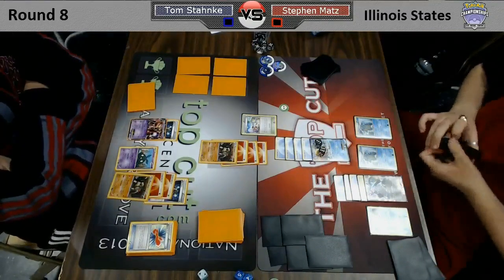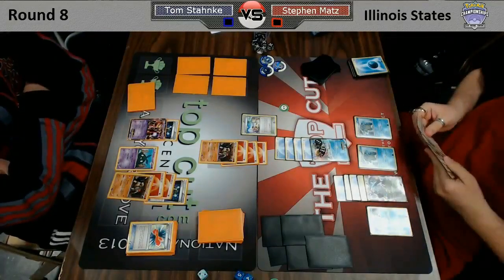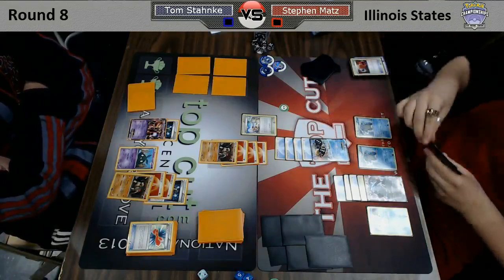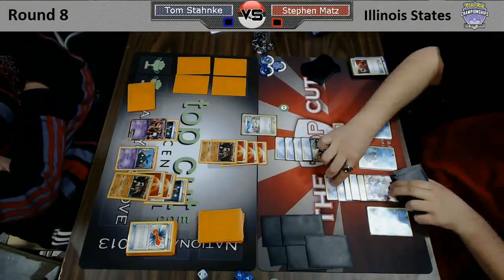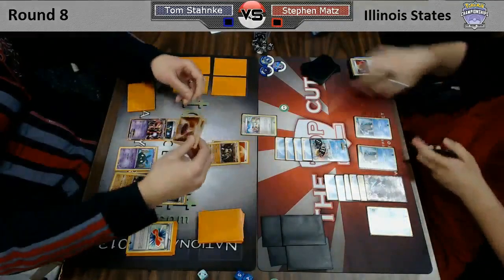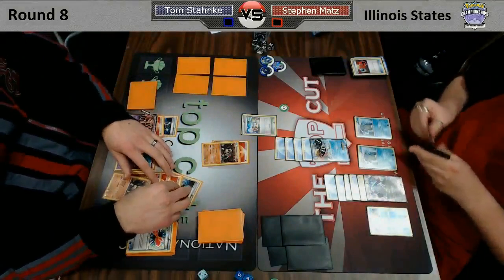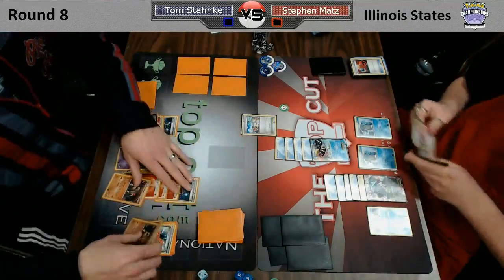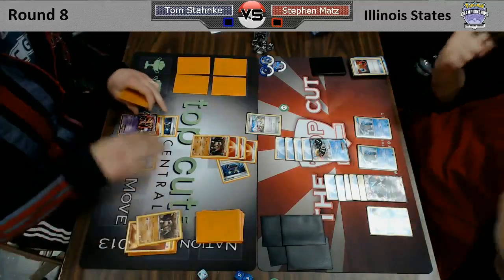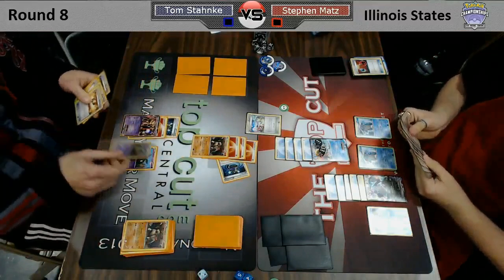He has to be wary of Mewtwo EX X-Balling him. You want to put as many Energy as you can into play this turn before Tom can shut off your abilities again. But if you put too many Energy on the Black Kyurem — say you put 6 Energy on there — Tom has the EXP Share. If he just attaches a Double Colorless to his Mewtwo, Catchers up the Black Kyurem, it's an X-Ball for 180 and you kind of lose. So putting 5 on there is probably the ideal number. You would love to put more, but I think that was probably the safest number of Energy to put there. Now we'll see what Tom can pull off this turn — he does have the Garbodor in hand, but it doesn't work without the tool.